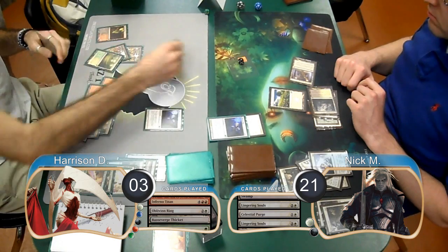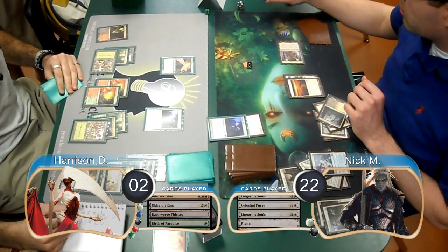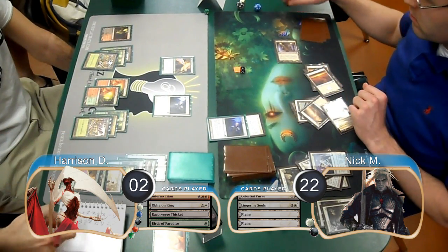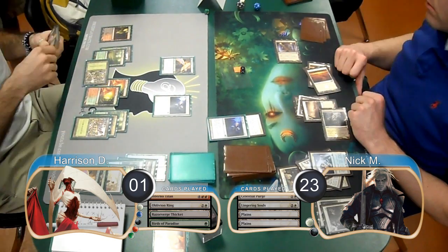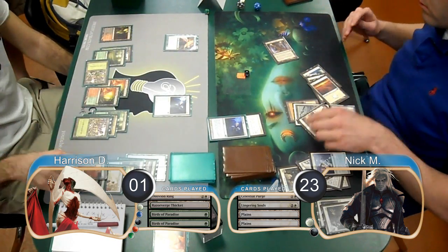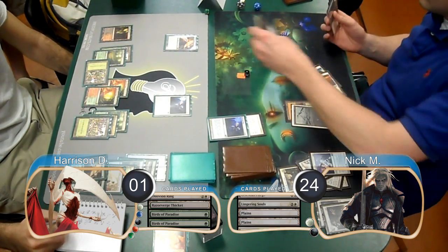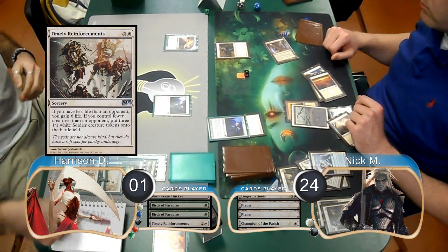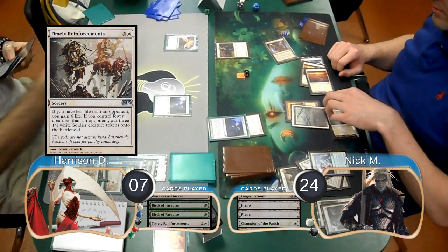Harrison just played another Birds on his turn and then Nick attacked again, making the life totals 2 to 22. Nick then activated his Vault and attacked again on his next turn, making the life totals 1 to 23. Then Harrison played yet another Bird and Nick continued attacking, so Harrison chump blocked and Nick went to 24. Post-combat, he played a Champion of the Parish. Then on Harrison's turn, he drew the most timely Timely Reinforcements ever, going back up to 7 life and getting himself 3 soldiers.